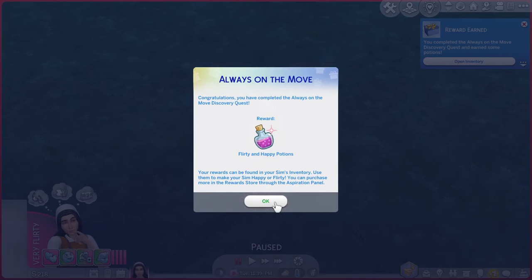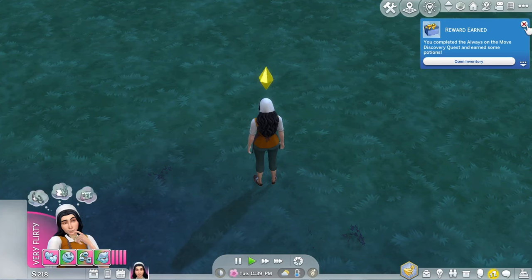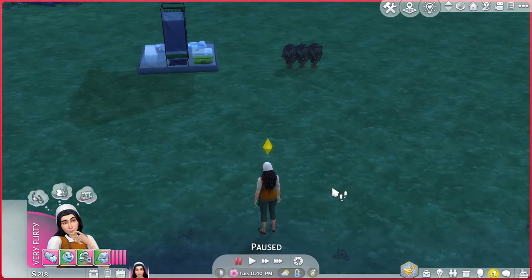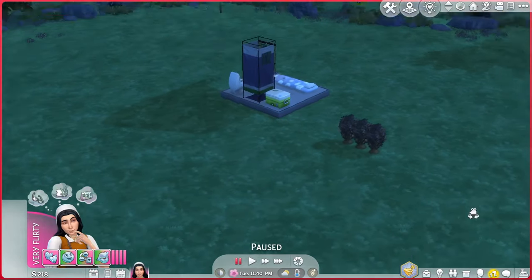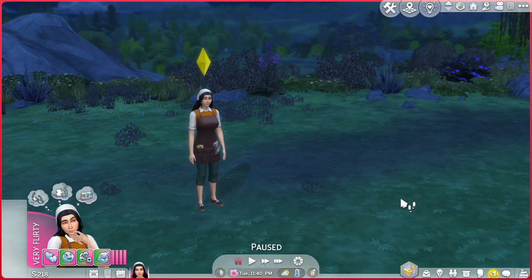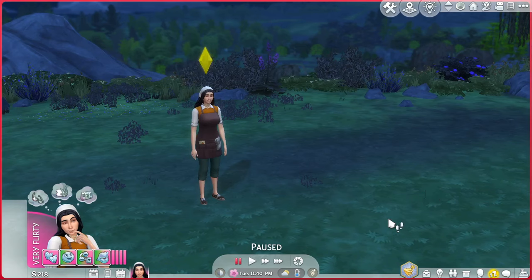We completed that discovery quest and got flirty and happy potions as a reward — might be able to use those if we're needing to feel extra flirty. I think I'm going to end this episode here. We have the start of the essentials for our home, we've got a little garden, we've got a romance bar with Cecilia, we got started on our aspiration — we are getting there. I will end it there and we will convene back soon for episode two, where we try to get Lily a real house and work through her goals. If you're interested in trying this challenge yourself or want to look at the rules, I will link them down below. Thank you so much for hanging out with me — this was a blast. Have an awesome day!